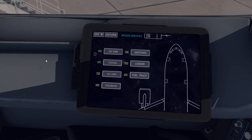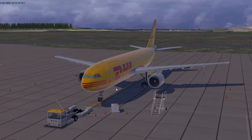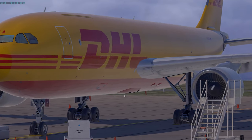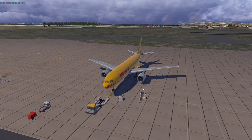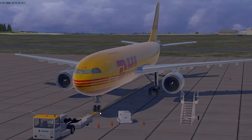Let's connect ground services now: go to Ground Ops, Ground Services, and connect chocks and external power. You'll see the 3D GPU model and the chocks on both the main and nose gear — that's our first check confirmed. External power is connected.